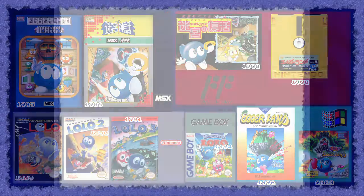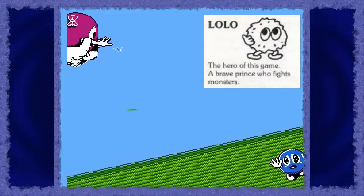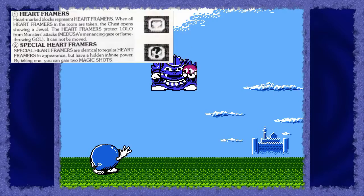The Eggerland series features a small blue character named Lolo, who's on a quest to save Princess Lala from the evil King Egger. To do that, Lolo will have to enter a huge tower or maze filled with single-room puzzles that must be completed by collecting all the heart framers.